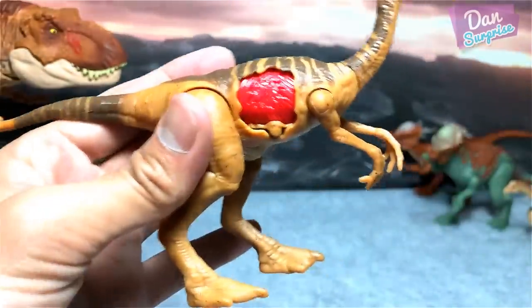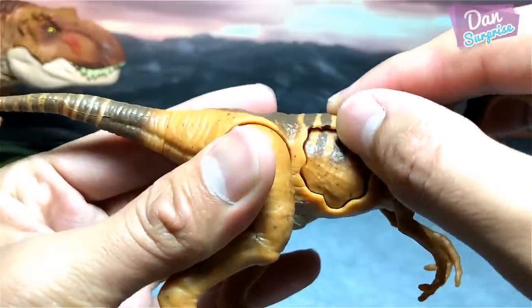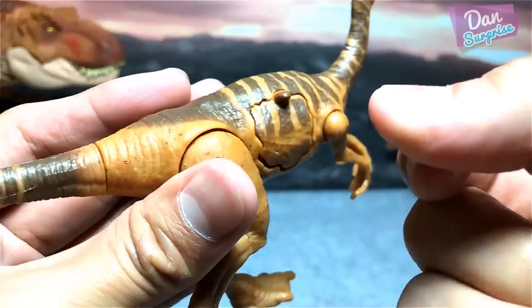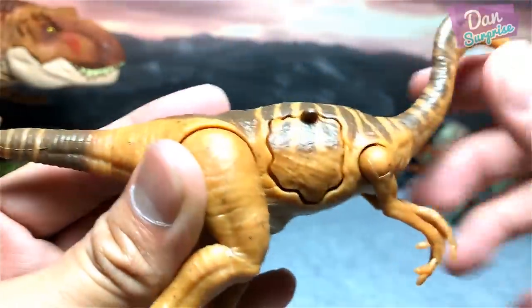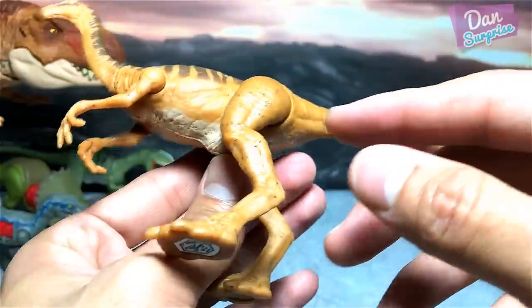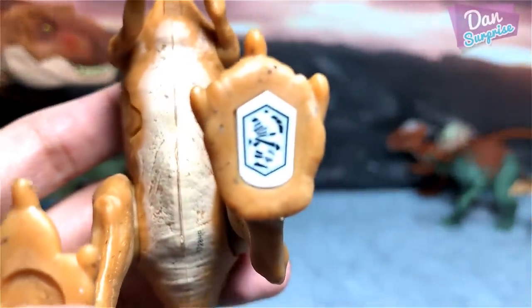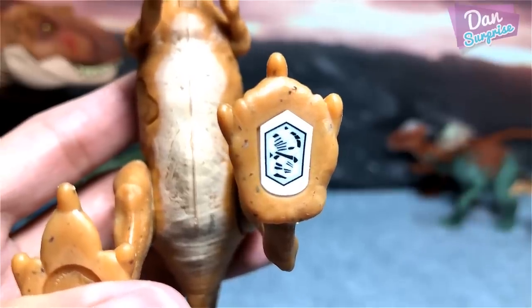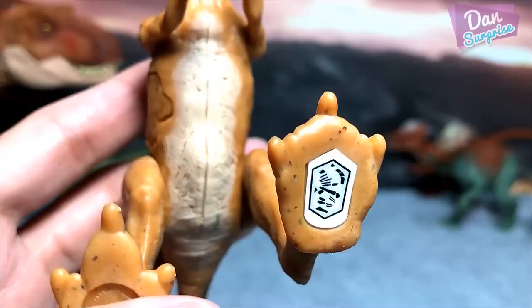Let's take a look at this wound right here. Let's close it. Tap on it — it will spring right open. So this is the Gallimimers battle damage figure. You can actually scan this to reveal some facts in the Jurassic World facts app. That's pretty cool.